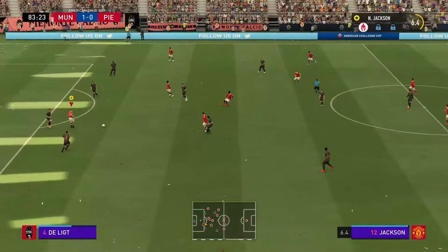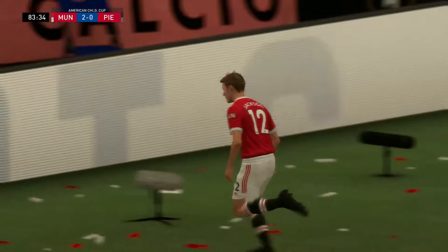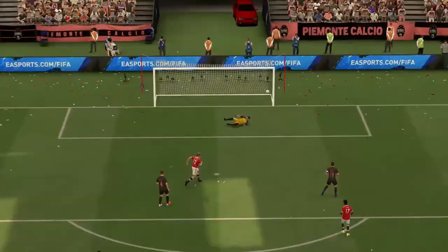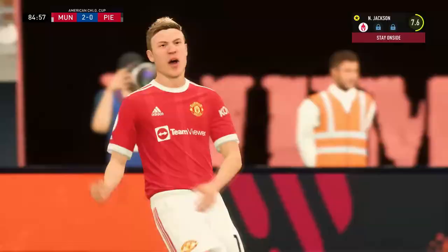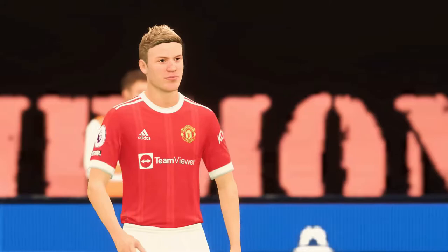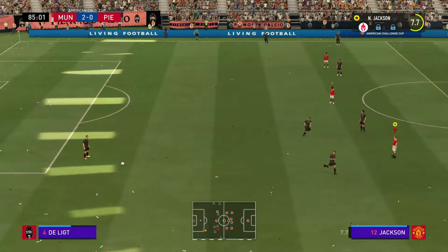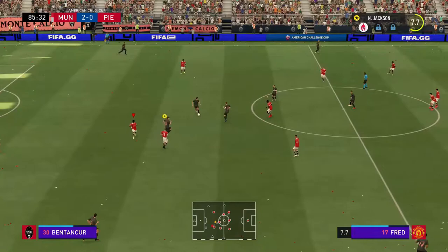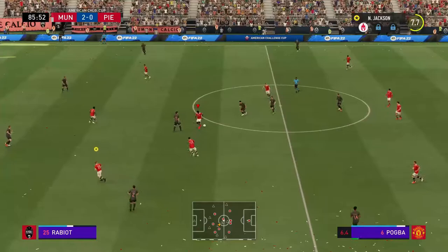On the counter once again — through to Jackson, and Jackson scores a goal! Fantastic — goal number three of his career. Let's have a look at the replay: passed through a couple of times through to Jackson in space, round the keeper, boom. Greenwood to McTominay to Fred — through to Jackson but it was offside, so he wouldn't have got the goal anyway. We've entered the final five minutes.